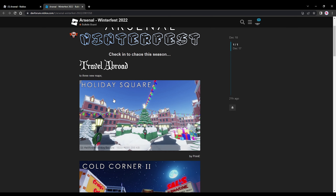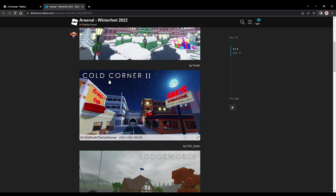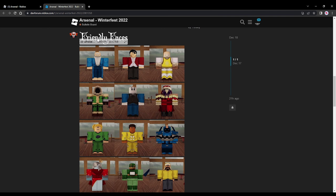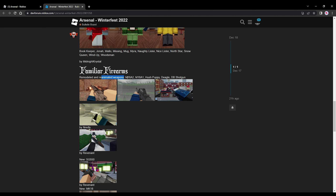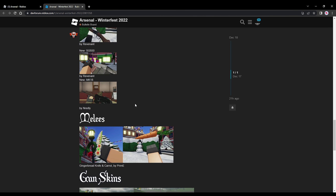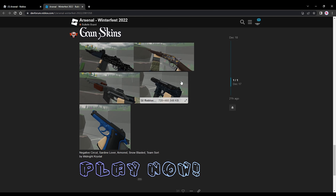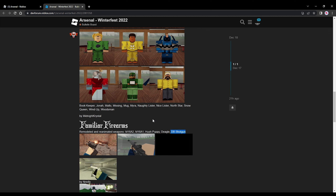Arsenal Winterfest — we have received three brand new maps. The first one is quite interesting, but the hitboxes are a bit meh. Cold Corner 2 I'm not the biggest fan of either. Last but not least, the one I enjoy the most: Lodgeworks. I wasn't really expecting to enjoy this one, but it's been my favorite so far. We also have 12 brand new characters, some familiar firearms that have been remodeled and reanimated — the M16A2, M16A1, Hush Puppy, Deagle, DB shotgun, SG-550, and MK-18. Some really fantastic remakes. We also have brand new melees and gun skins. I was grinding pretty much all day to get all of these brand new items so I can showcase them, so let's dive right into the game.